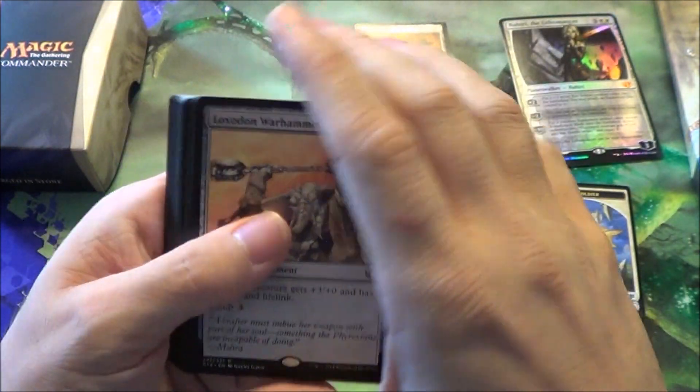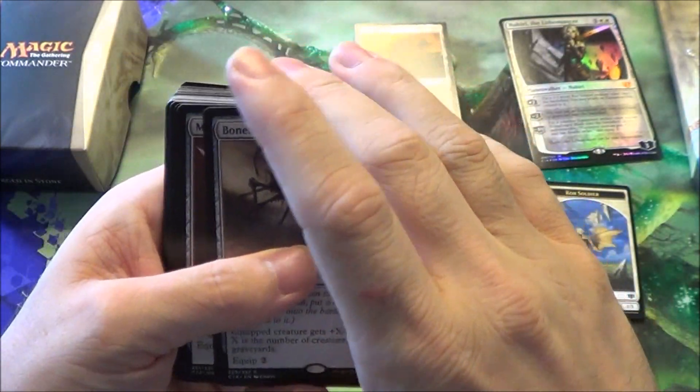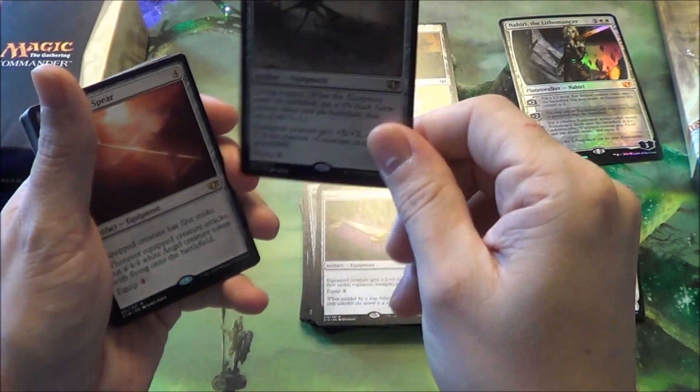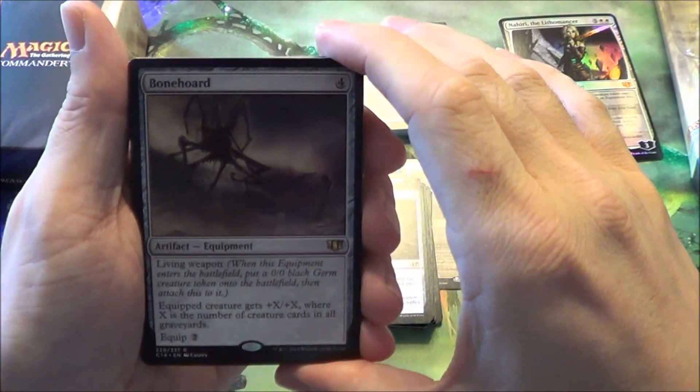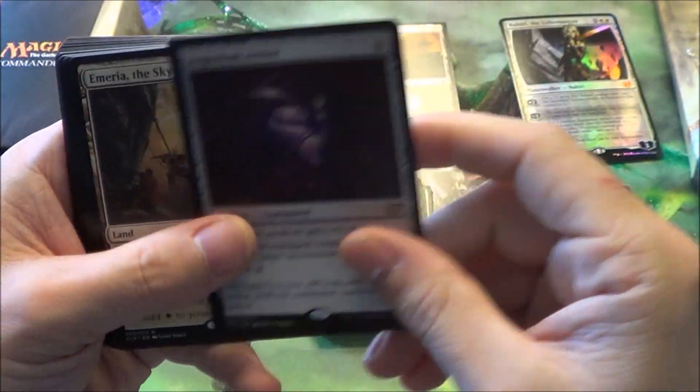Now we're getting into the equipment. Loxodon Warhammer, Stratas Scythe, Sword of Vengeance, Bonehoard. Too bad the living weapon wasn't Batterskull — I think that would make this deck a little too good though. Moonsilver Spear, Argentum Armor.